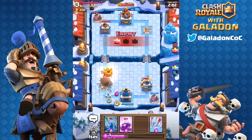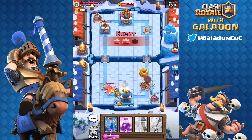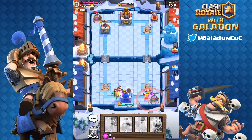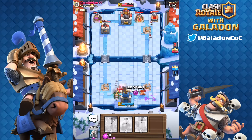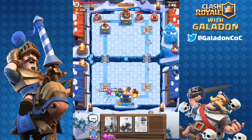I do feel like, unless something changes, the Inferno Dragon is going to be a very, very popular card. Players are going to want to get it into their deck. It's going to be fantastic, mostly on defense. Obviously if it gets to a tower it annihilates a tower, but it's not going to get there by itself.